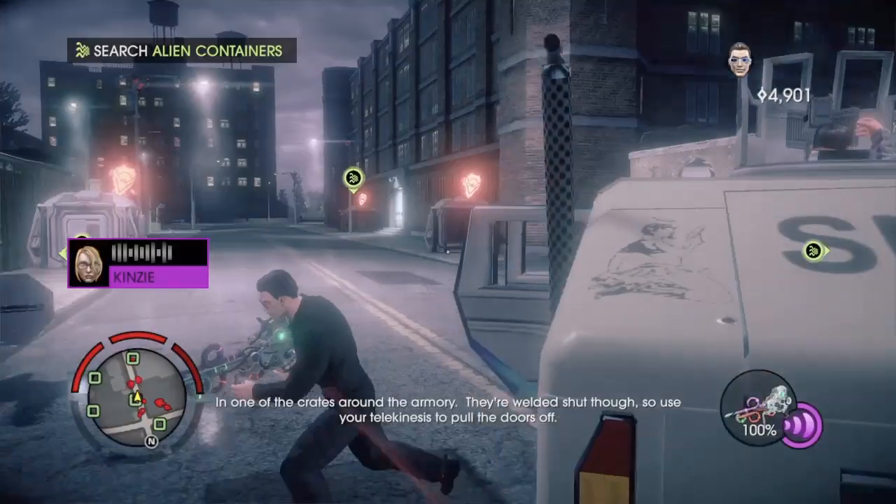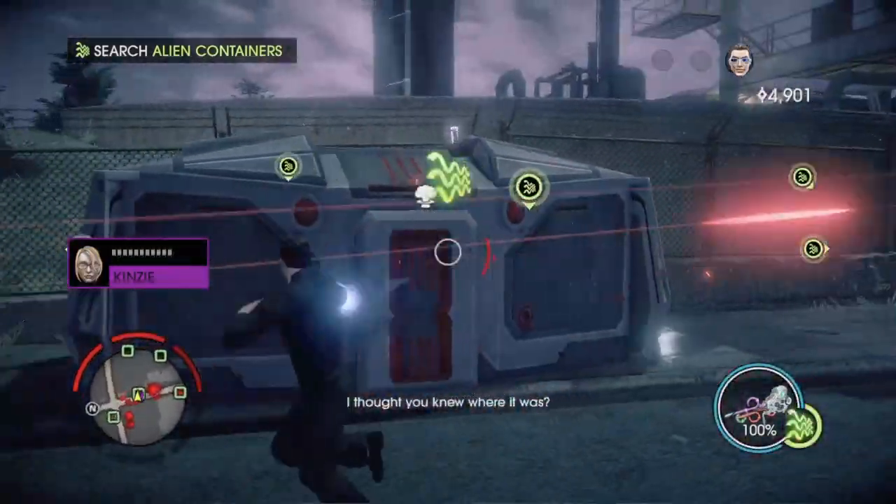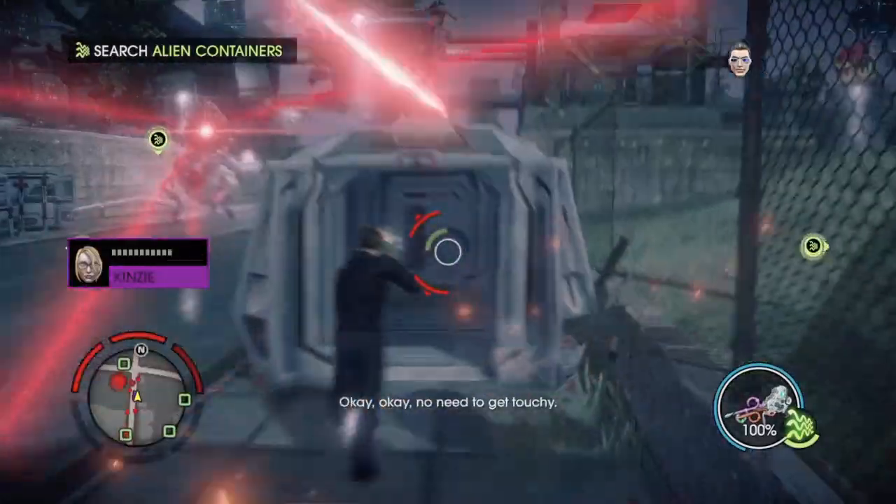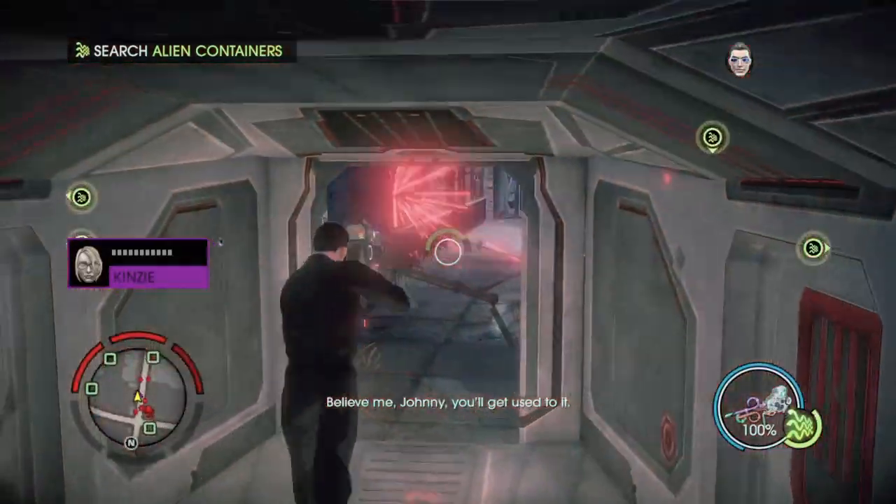So use your telekinesis to pull the doors off. I thought you knew where it was. I do. In one of the crates around the armory. Okay, okay. No need to get touchy. Oh, believe me, Johnny. You'll get used to it.